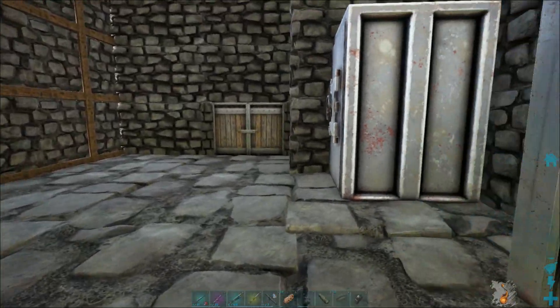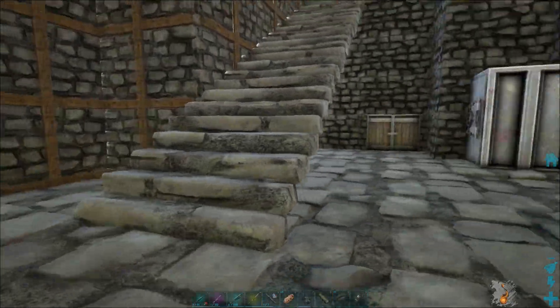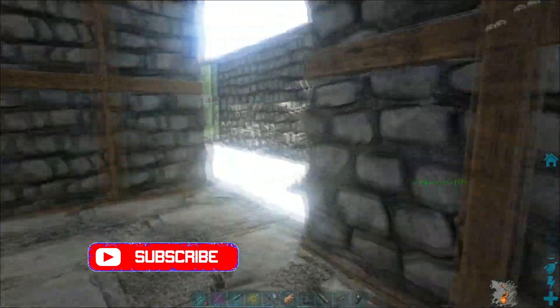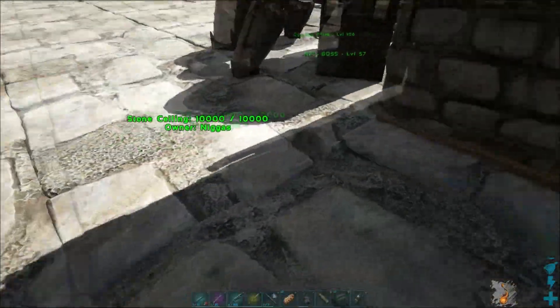Walking in here we have my vaults. This is a PvE server so none of you guys can come and get me — I'm on a private server with a passcode, so yeah. Anyway, that was the vault room.